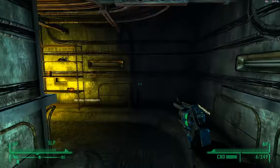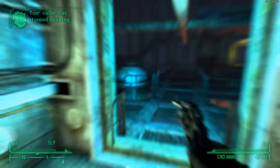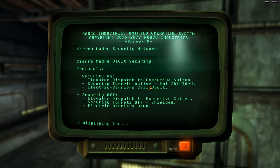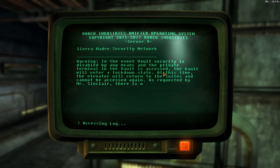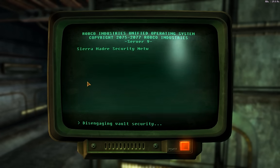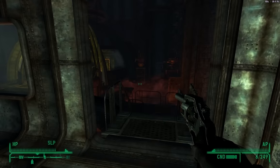Here we are — this is the way to the vault. There was a first aid box right here, that's good. Let's back up so I stop beeping. Here's a terminal — vault security protocols information. The vault will enter a lockdown state and the elevator is locked once initiated — it cannot be undone. So I'll disengage vault security protocols, otherwise I'll get chopped up. That also sends the elevator up, so apparently I can't get out — that's not great.